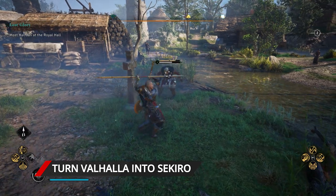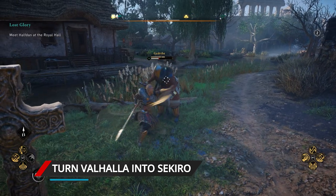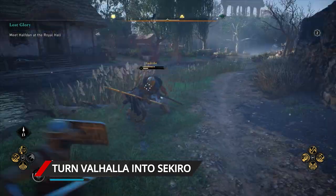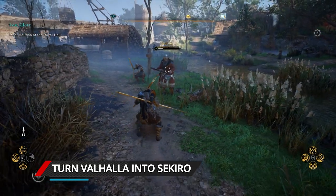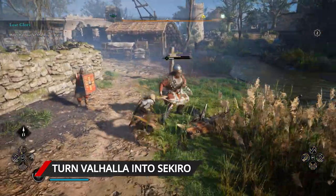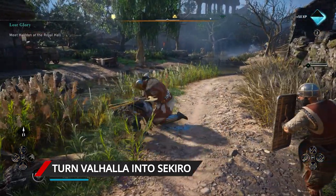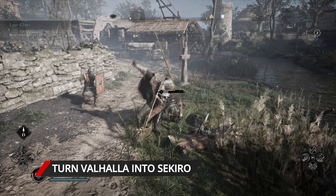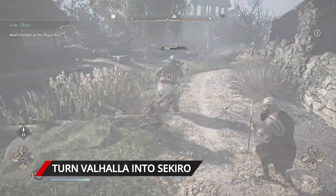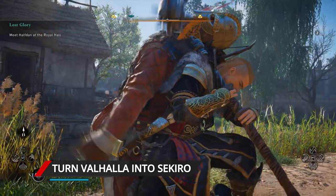Remember Sekiro's Mikiri Counter? It was the ability to dash in to an unblockable attack and counter it. Valhalla has its own high-risk, high-reward version called the Counter Roll, and this makes the game's unblockable attacks blockable. Once again, this can be found in the Raven skill tree, far west from the starting point. Once unlocked, if Eivor dashes towards an enemy, they'll be tumbled over and opened up for a deadly backstab. This move becomes essential once you start encountering Dark Souls-style boss fights, in which enemies have big health bars and giant stagger gauges. It'll keep you from getting nicked by the tip of a spear and desynchronising.